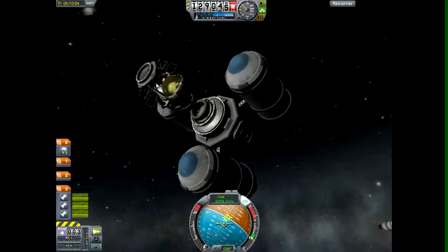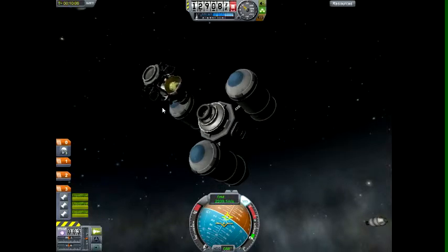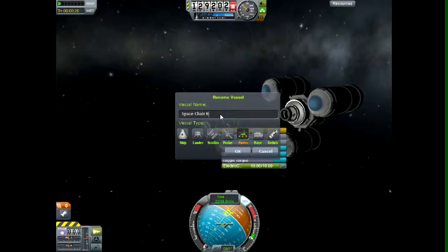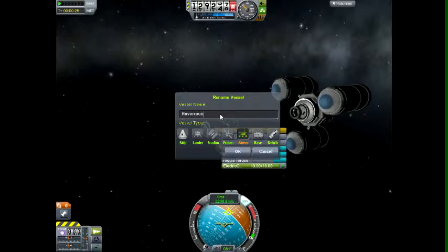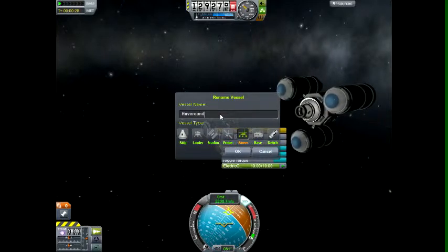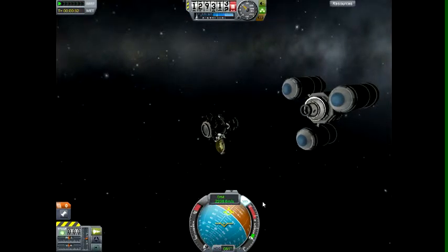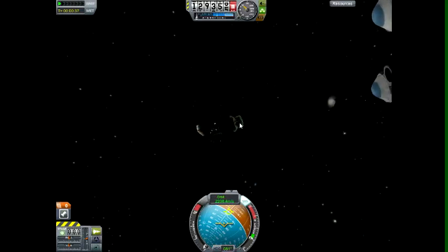Apparently it wasn't letting me control it. Space chair, tell me your secrets. Let's rename you — I've found a much better name for it than 'space chair.' I shall call it the Hover Round. It takes me where I want to go, but the real question is where will it send me?